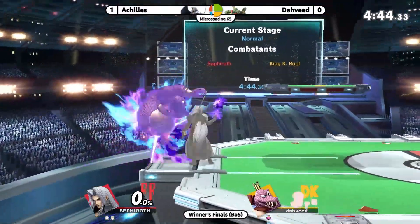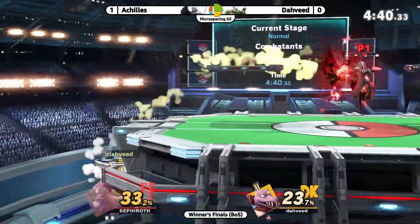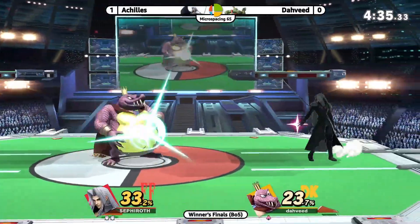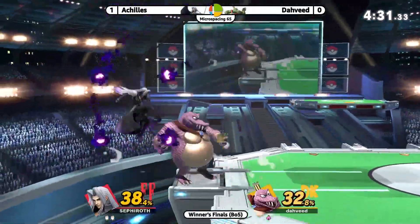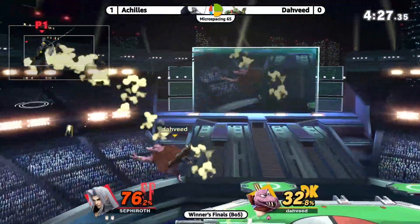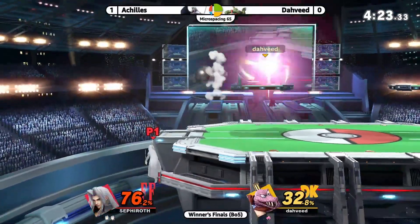I've seen Dahveed make a lot of comebacks. Nice counter — easily toss off stage into a back air or something, or a spike. He can do this. Oh there it is again, the reflected curse. I thought that ground bounce was gonna hit him. Great use of the ledge invulnerability but he's still stuck in this corner. Wing's gonna be coming up soon — big damage coming.